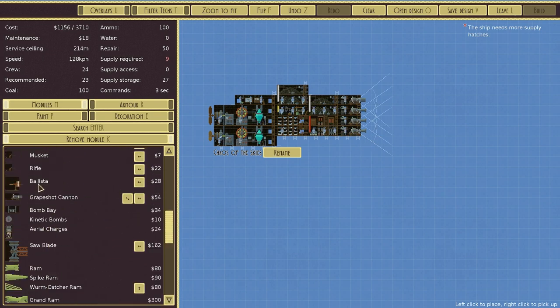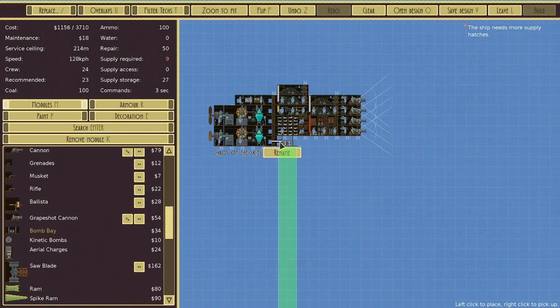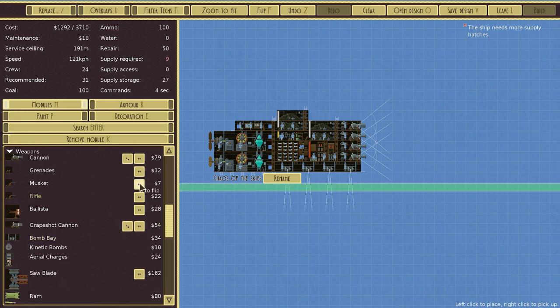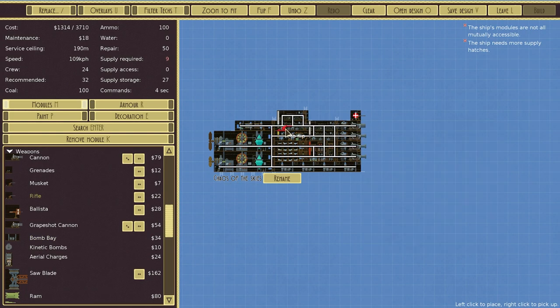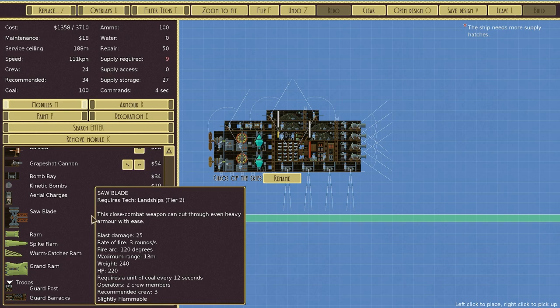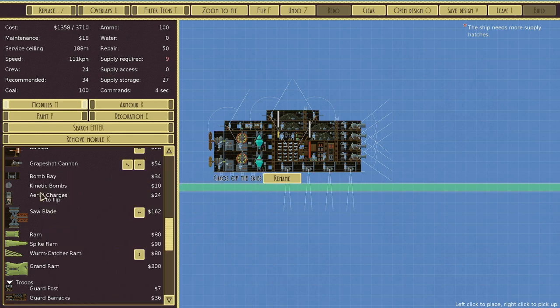We're going to reposition these bomb bays. We've got a grapeshot cannon, some bomb bays — kinetic bombs, saw blade. That is a nasty piece of equipment; I don't think I'm going to get a saw blade on just yet. I don't think we need anything else. This is about as decent as we can anticipate for a first ship. Adding some rifles in here. This is a pretty comprehensive ship. I'm pretty happy with that.